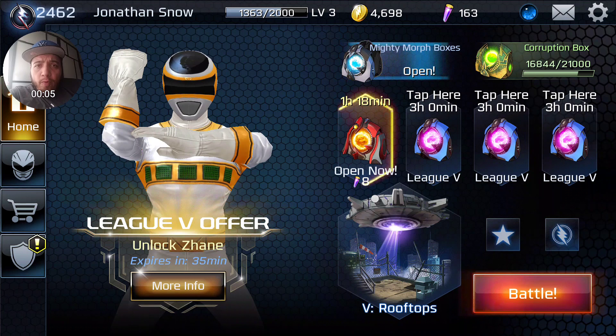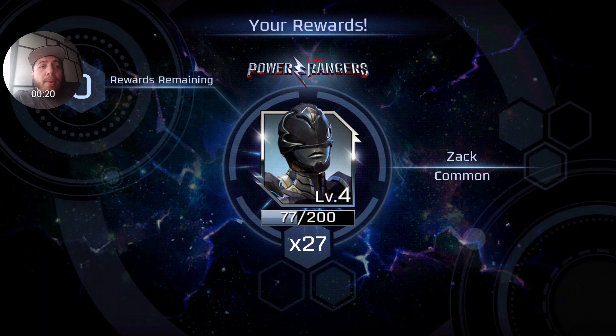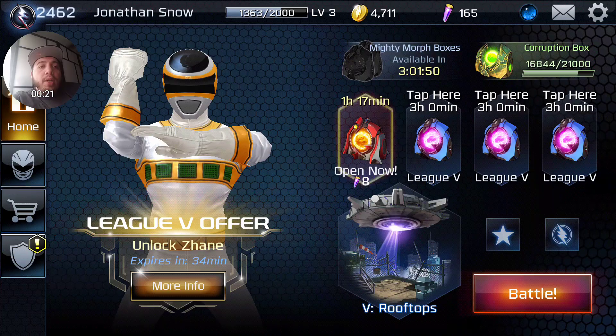Hey, what's going on guys, welcome back to another episode of Power Rangers Legacy Wars, my name is Jonathan Snow. Today we're gonna go back into PvP, but before then we're gonna open up the Mighty Morphin Box by Alpha to see what type of shards we can get. We got the Black Ranger Zach!